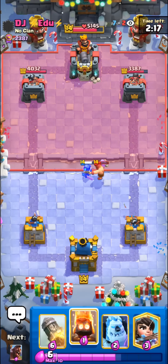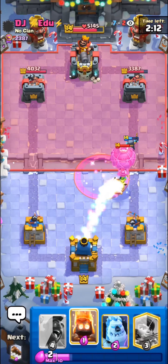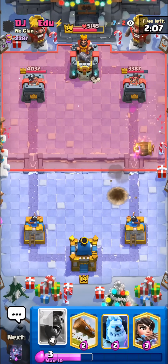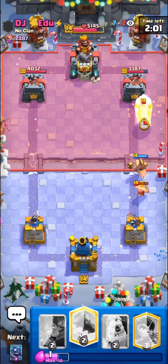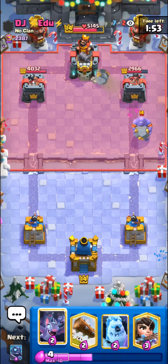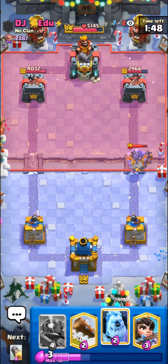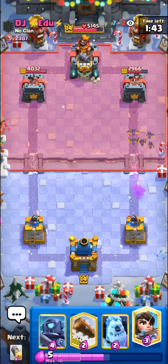Lumberjack — I'll just go for the mini pekka onto it. He's gonna balloon as well, I can just go with the rocket. I do have to be a bit careful because the lumberjack death spawn rage kills the bats now. He's gonna barb barrel — I don't want to waste my log on defense, I'll just go with the hog rider to pull back this barb. He will bowler but I think we should get one shot still. Really good start for us actually. I'll just go with the bats on his bowler — should fully counter unless he tries to play something onto it.